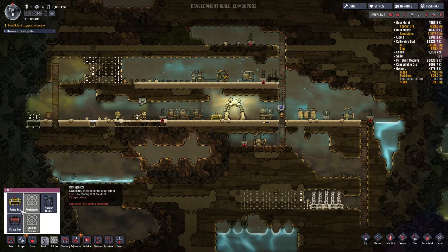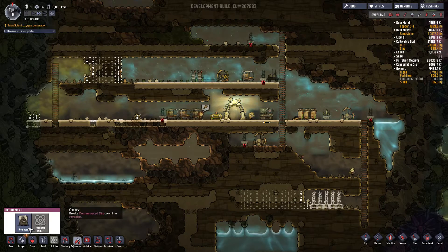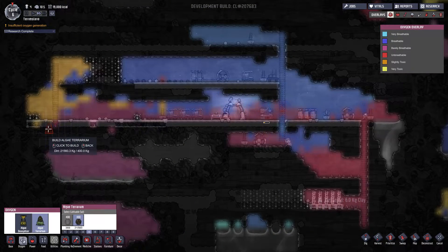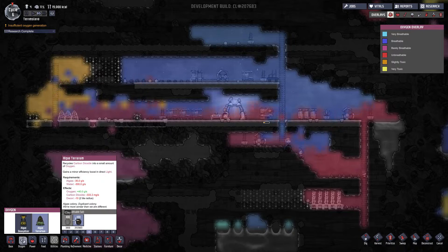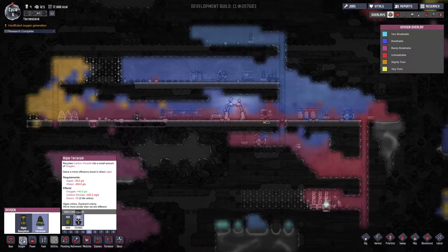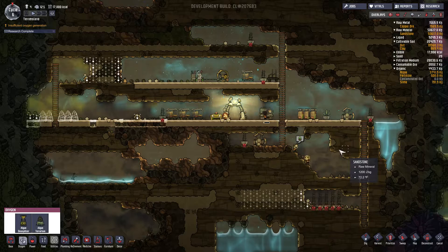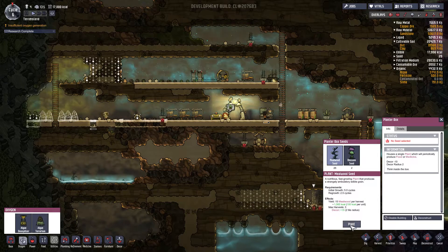What I could do is put some sort of oxygen production in there. It just recycles carbon dioxide and it requires algae. Does it require a constant supply of algae, or is it just like a one-time investment? I guess we're going to find out. I'm certain I have those built over in my other colony, but I can't remember.